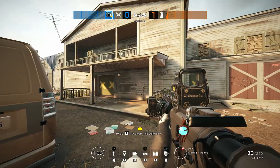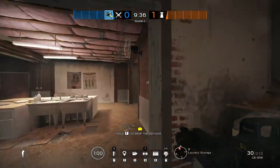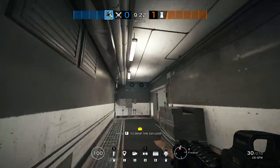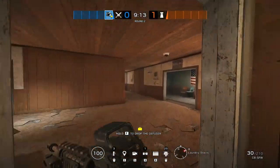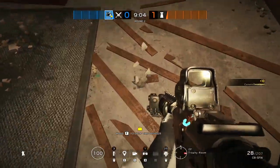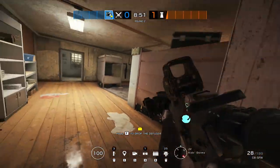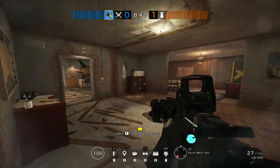The first thing when looking to play vertically is how many sites can actually be vertically played. On Oregon, the two most-played sites are basement and laundry. Looking above basement, there's no vertical play at all — it's just concrete and hatches, which don't really count. So you cross that out and move on upstairs. This is the only site that can really be played vertically on the entire map. Kitchen gets played too, but not nearly as much in ranked.